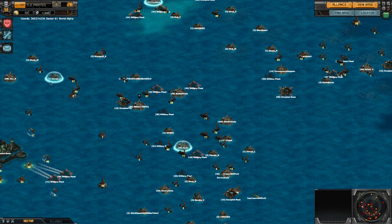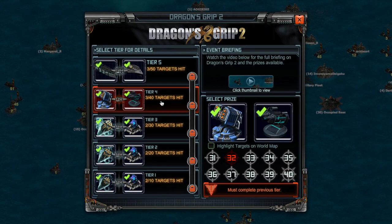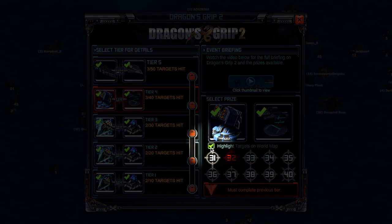It's also easier to find targets in specific tiers. Open the event window and select a tier you want to find targets for. Below the prize choices for that tier, check the box next to Highlight Targets on the world map.